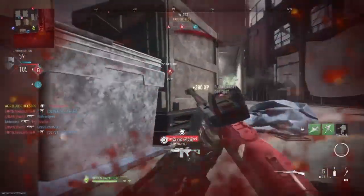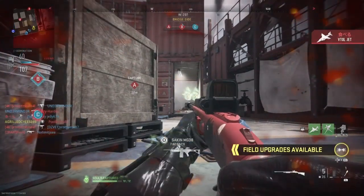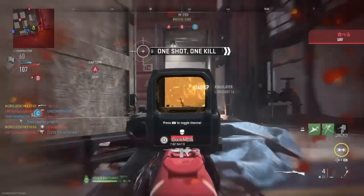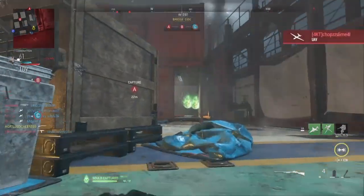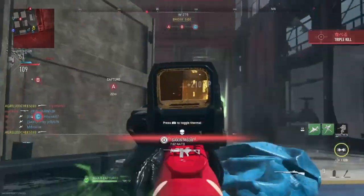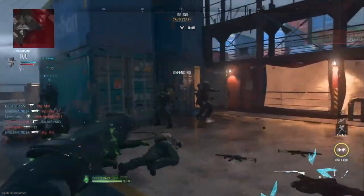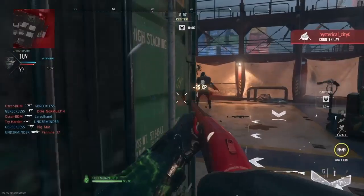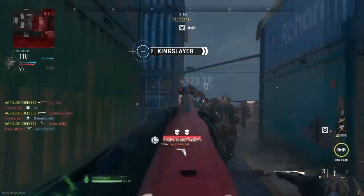This is terrible — these are the worst iron sights. It's really just hip fire but up to your eyes. There's no aiming reticle, there's no thing to aim — it's just the barrel. Like, what in the world? And it looks like a damn 50-cal on the end with that muzzle brake.